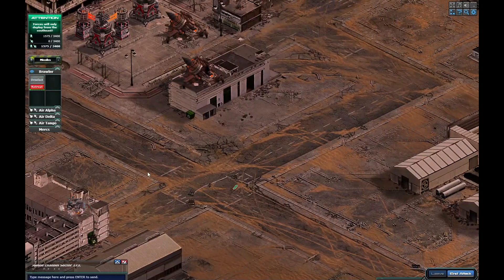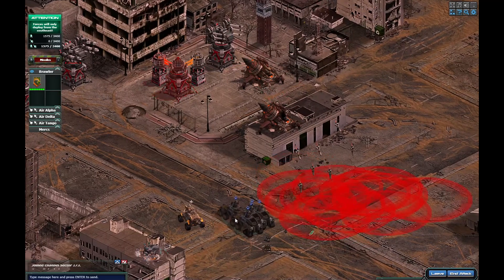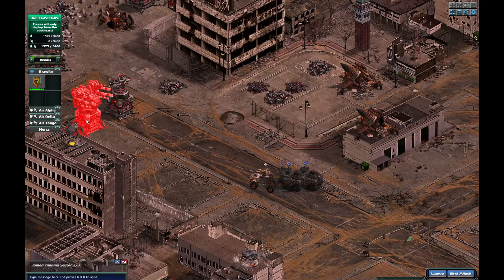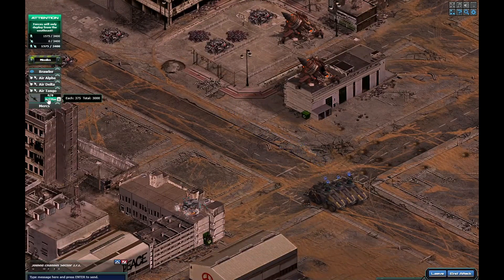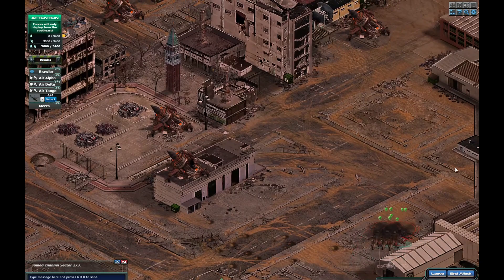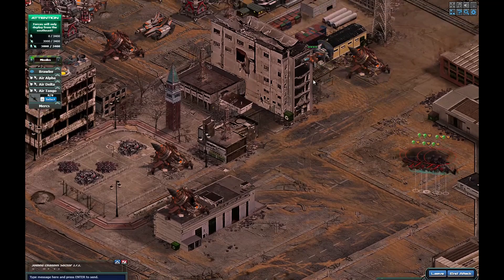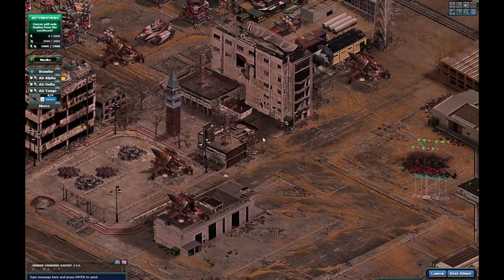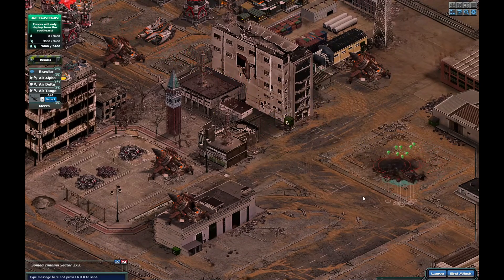First things first, I'm going to take out this overwatch and some of the anti-air around the outskirts. Then what I'm going to do is let them retreat and bring in a fortune of eight Dopplers. I'm not trying to kill these - I just want to give them damage. They've got an armor up, so I'm just going to get them into position where they should fire at them.